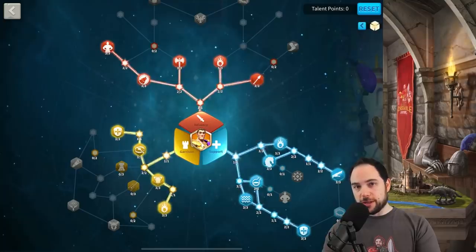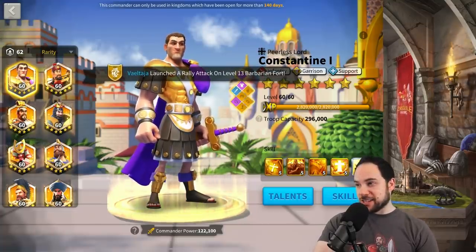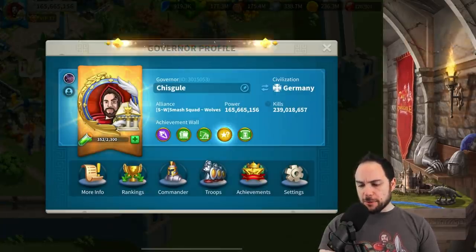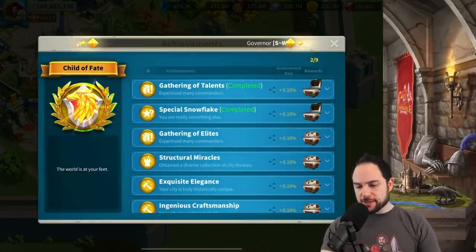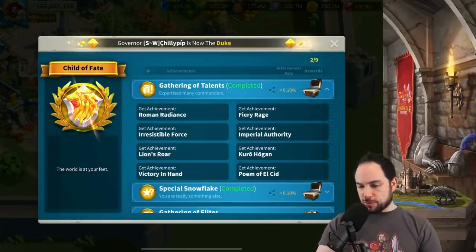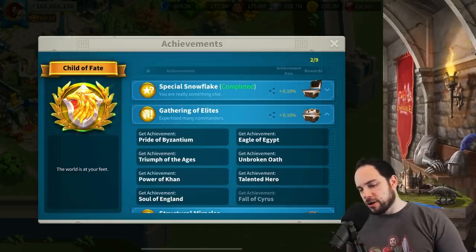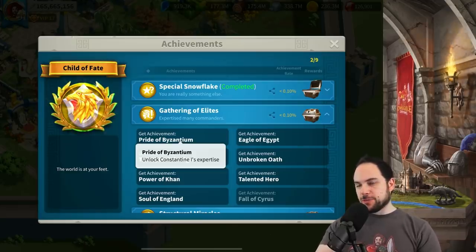We now have 27 Expertised Legendaries in Rise of Kingdoms, and I unlocked an achievement for getting Constantine knocked out — Pride of Byzantium, under Gathering of Elites: Constantine's expertise obtained.